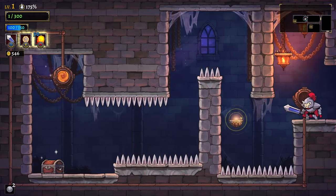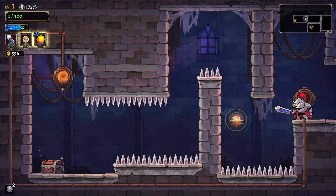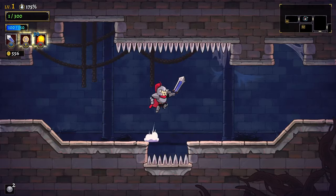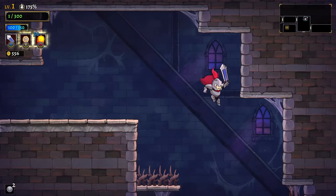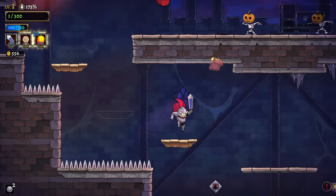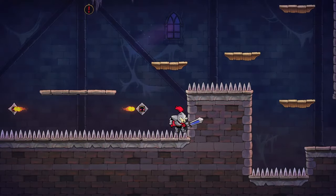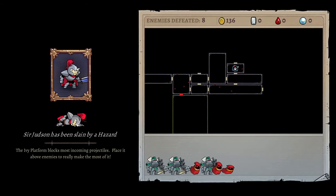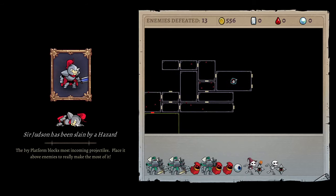I don't know my jump height yet, or anything else. There's a chest there but that's death — do not want, I don't want to die. Oh this is death — nope, I didn't want to jump into the thing above me. Judson has been slain by a hazard. The poison ivy platform blocks most incoming projectiles — place it above enemies to really make the most of it. We got 556 gold, 13 enemies — felt like more than that.